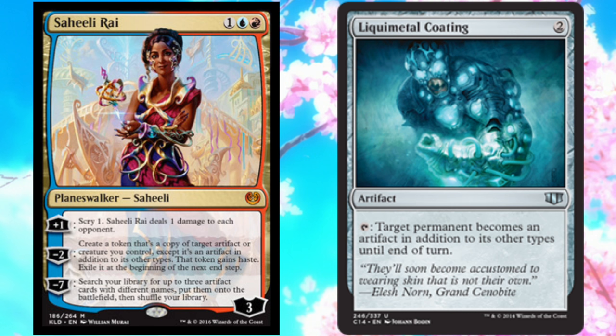and counterspells if you need to. We have a planeswalker — the new planeswalker — and Liquid Metal Coating, which costs two. It's an artifact: you tap it, target permanent becomes an artifact in addition to its other types until end of turn. You would have the planeswalker on the field and tap the Coating